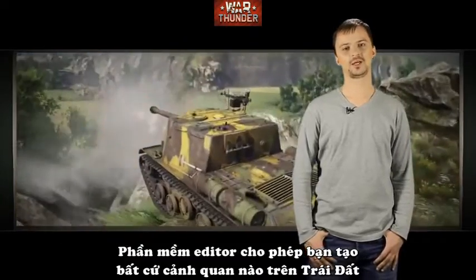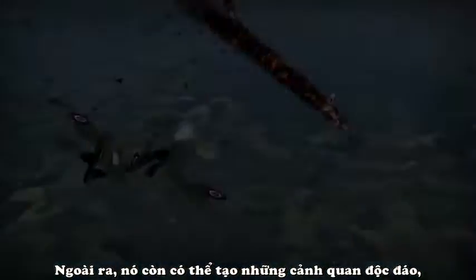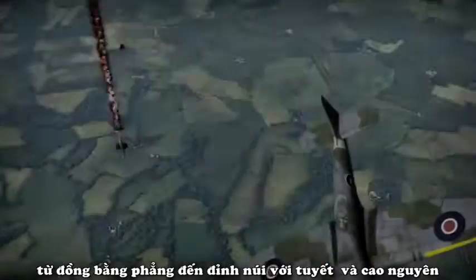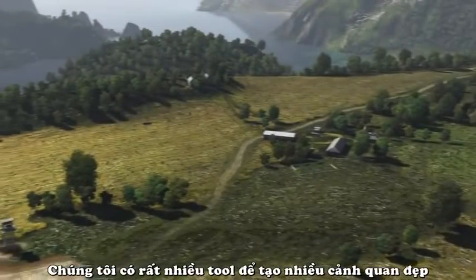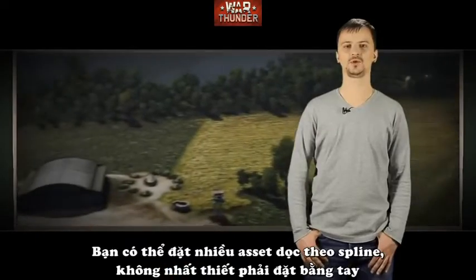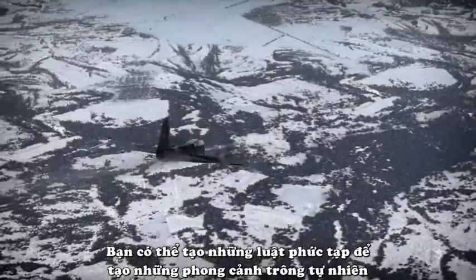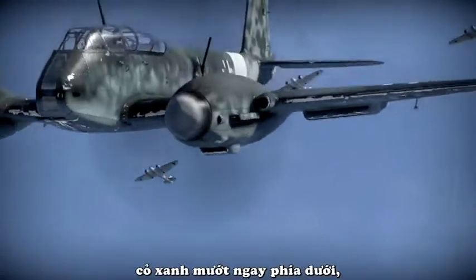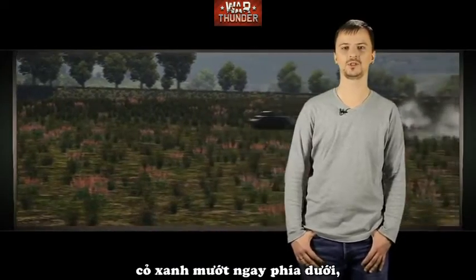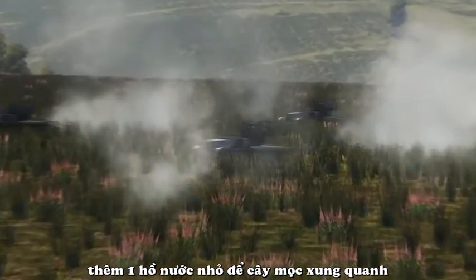The editor allows you to recreate any landscape on our planet. It also has the ability to create landscapes of various types, from completely flat plains to high mountains with peaks, plateaus, and snow caps. We have a diverse bunch of tools to render various types of landscapes. You can transplant various assets along splines, and also create complicated rules to automatically generate a natural-looking landscape. For example, you can create a grove which bushes will always grow next to, framed by beautiful green grass. All that's left is to create a pond which reeds will grow around — and voila, the meadow outside your house just appeared in our game.